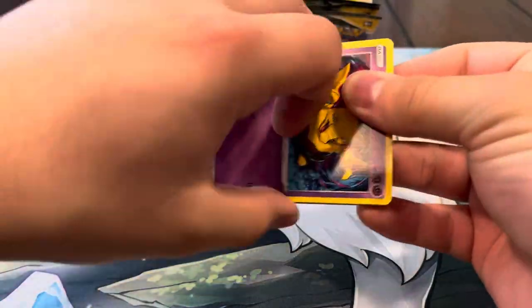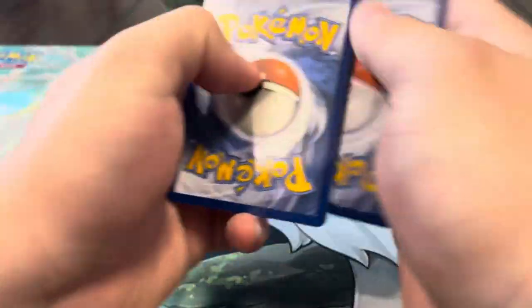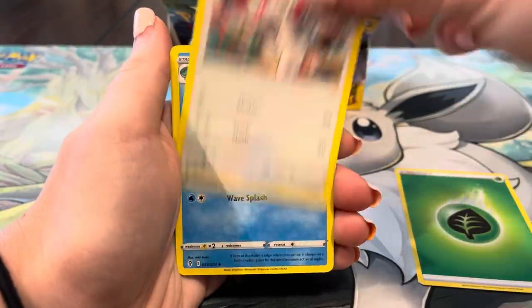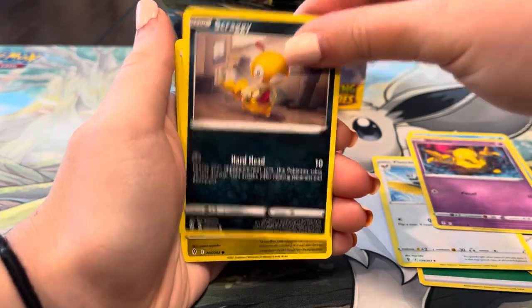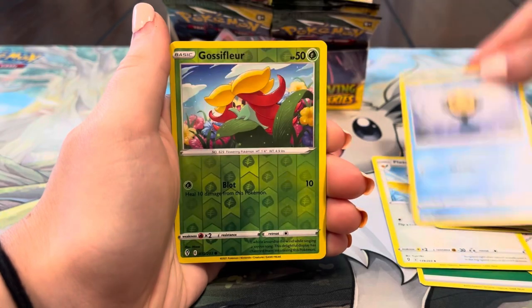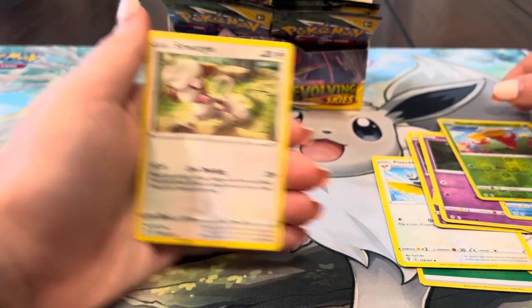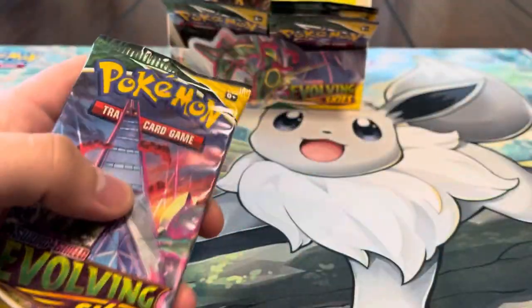Can we pull one of our chase cards? I think we tied it up — I think we're three and three now. Fletchinder, Drowzee, Scraggy, Bagon, Woobat, Temple, Gossifleur — and Smeargle. Smeargle was pretty cool. Let's keep it going, getting low on packs — are we gonna pull our secret rare or not?